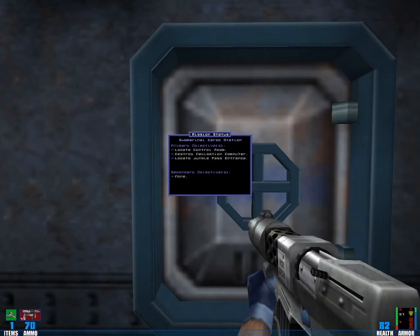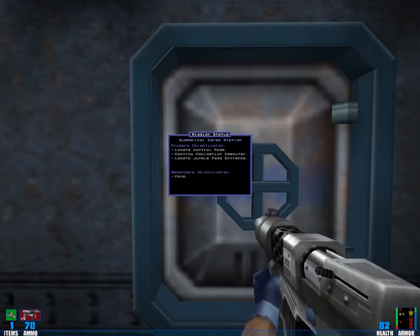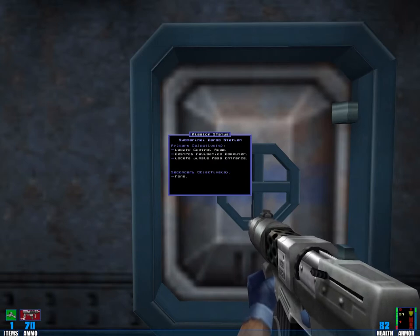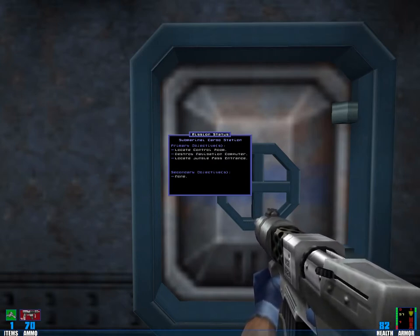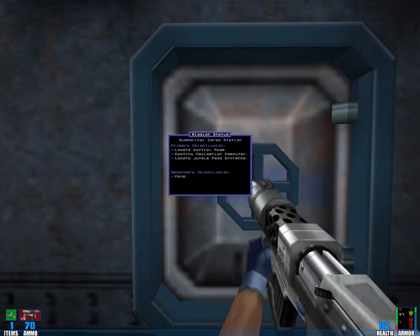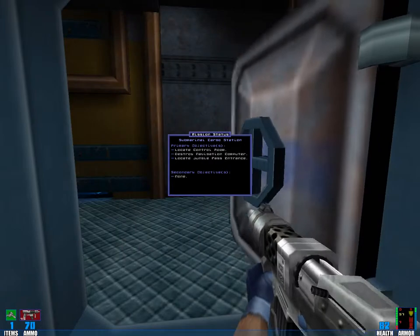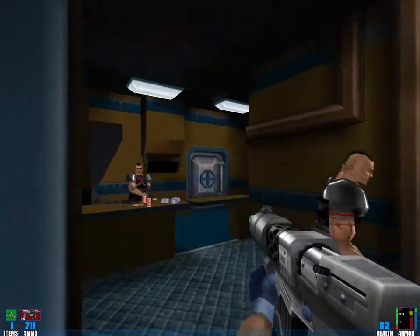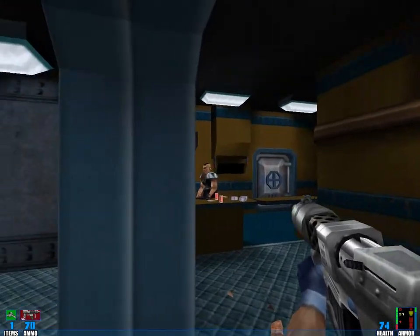There are no secondary objectives this time. What we have to do is find the control room, destroy the navigation computer, and locate the jungle pass entrance. So it seems that we will be going to the jungle.